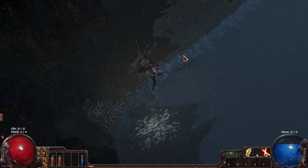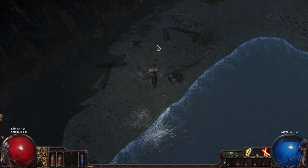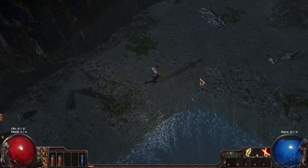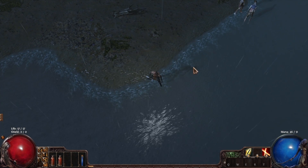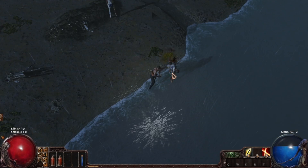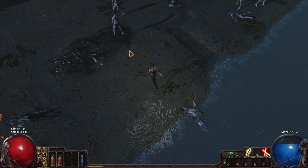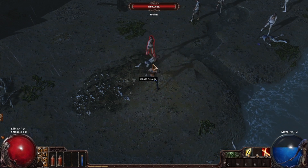That's the double slash skill, and I won't be using that too often because I wanted this Shadow to be a ranged Shadow — a little bit like the Demon Hunter also in Diablo 3. I'll be hacking and slashing away at the enemies until I find my bow. There are a lot of zombies on this beach.